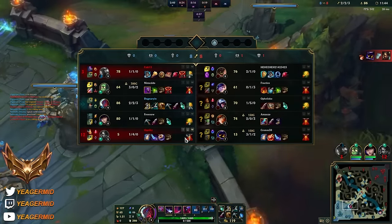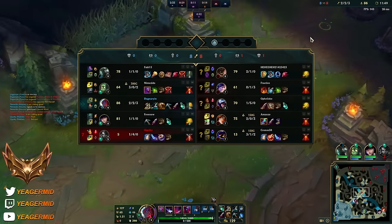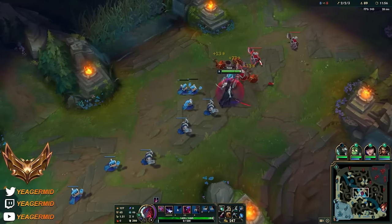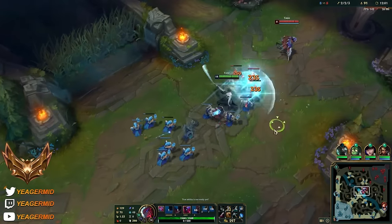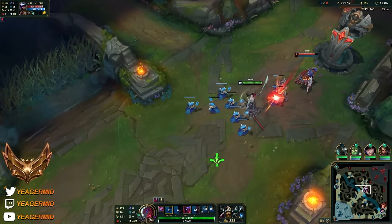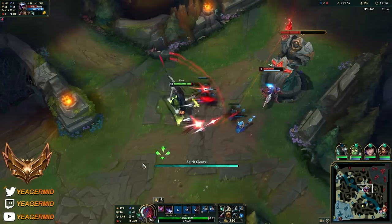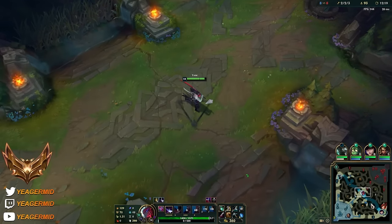I had a feeling this would happen the moment I saw Nidalee bot against the Veigar - so he's going to be pretty problematic, especially now that he's going for what seems like an Everfrost. I might have to get some MR sooner or later. Look on the tower of course. Some trades where you auto attack him while he's knocked up in the air, and then you E out before he can do something. Now he's pushed out of the lane once again.